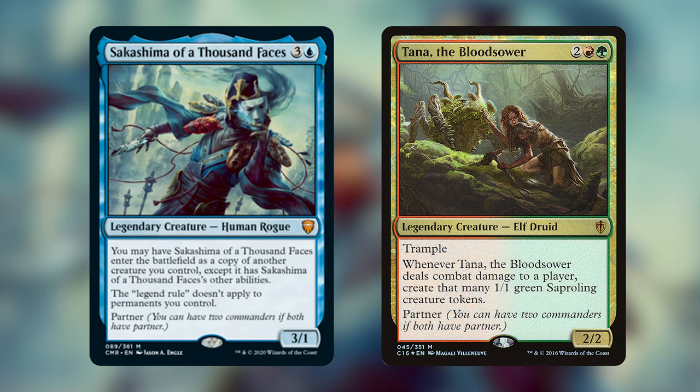A build around Sakashima is going to be a clone and copy build because Sakashima himself is a clone and sits in the command zone. Sakashima has another interesting ability: the legend rule does not apply to permanents you control, which means we have a mirror gallery that also sits in the command zone. This makes the deck a lot more unique than most clone decks. In the history of Magic the Gathering, wizards print legendary creatures with very powerful abilities, assuming you'll only have one copy at a time. So this build is a copy build for legendary creatures that were never supposed to be copied.